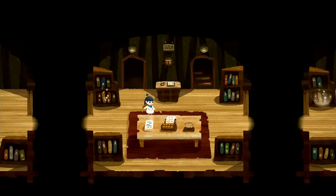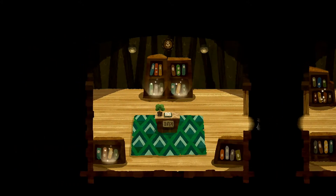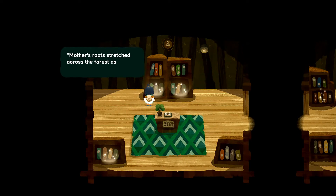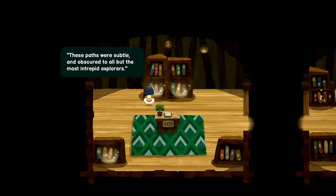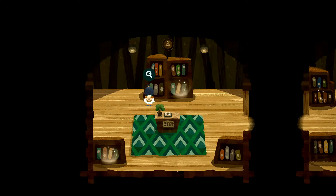Oh what is this? This is a new room! 'Root routes — mother's roots stretched across the forest as she grew far and beyond, and they grew along hidden paths, snaking their way through distant lands, across the world. These paths were subtle and obscured to all but those intrepid explorers. Only the trees knew how to access them, and they didn't speak much.'